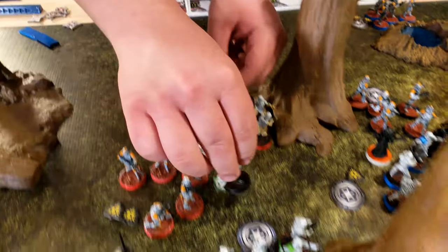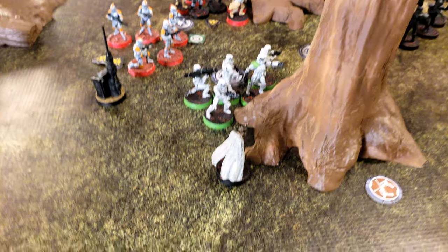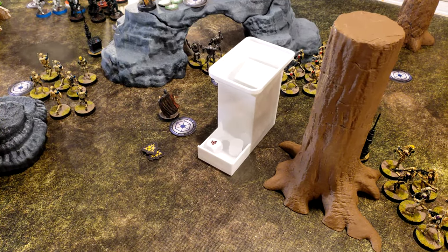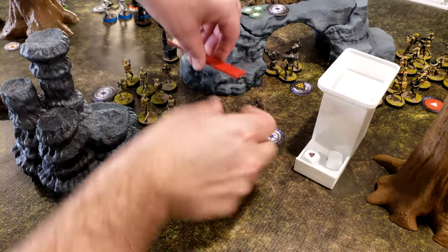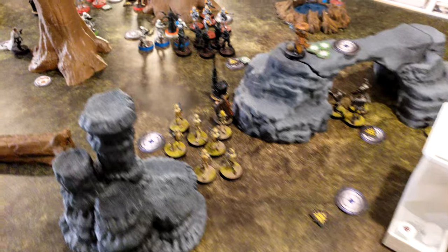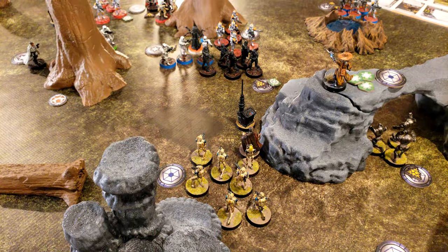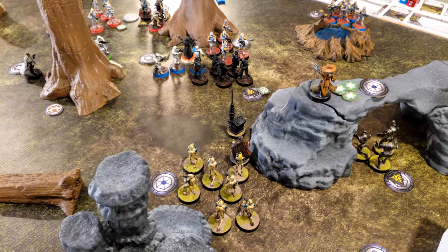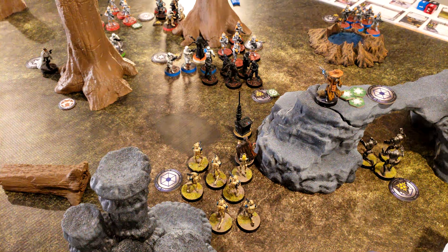Krennic will go here, then right over here. Dooku is going to roll suppression — scoring one off. Then he moves to get in front of the droid. He uses force reflexes to get a dodge, then uses his dodge first, then moves.